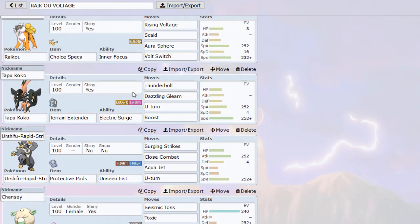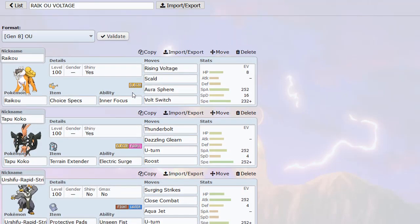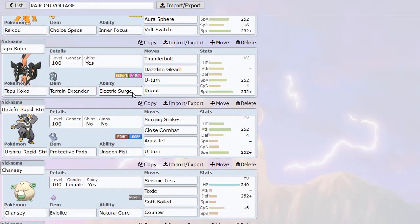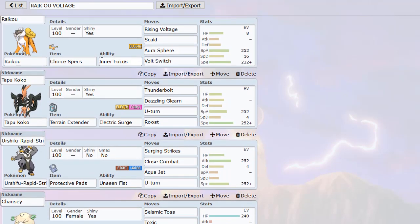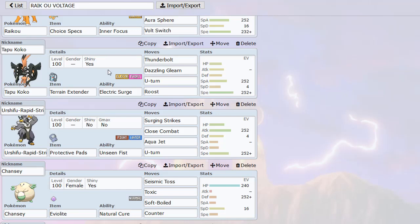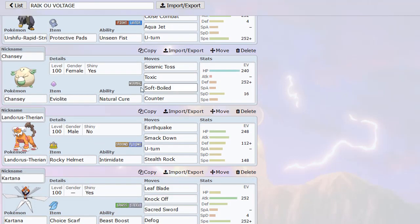I have Chansey here — this is kind of a Chansey offense build in a sense, because we have a bunch of offensive mons alongside Chansey. Chansey gives us an all-around switch into many different attacks, which is very useful. Chansey with Counter is cool too because I see a lot of people go for U-Turn or just a hit that doesn't knock it out, and then we Counter and destroy them.